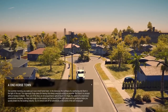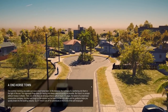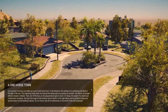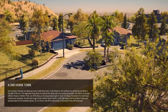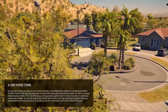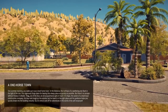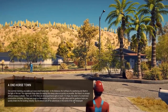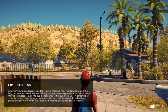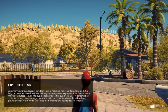The story begins: one summer morning you wake up in a small hometown. In the distance, the rooftops of a sweltering city flash in the light of the sun. You vigorously forge plans for leaving this sleepy place as quickly as possible, but there's no escape without money or wheels. Then out of the blue, an old acquaintance gets in touch — it's Hape, the owner of a small local construction company. He may look tough on the outside, but his heart's in the right place, and his guidance helps you quickly break into the building industry.